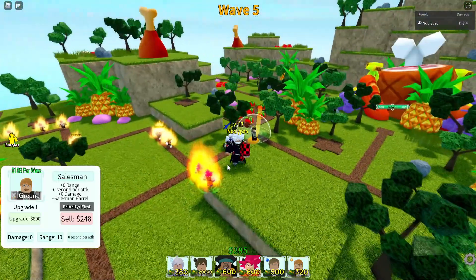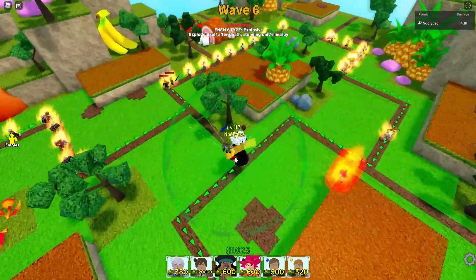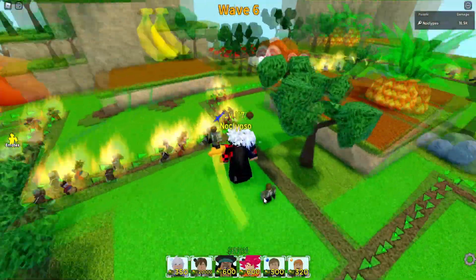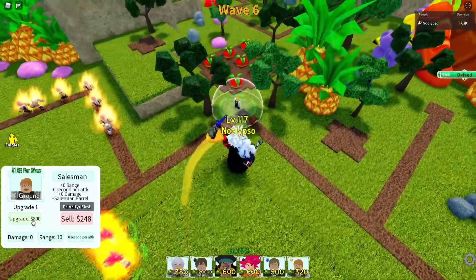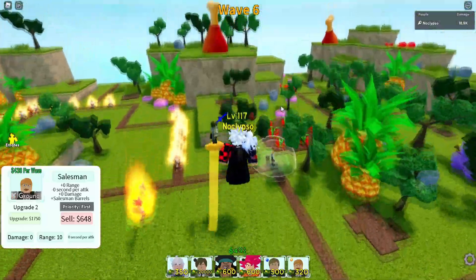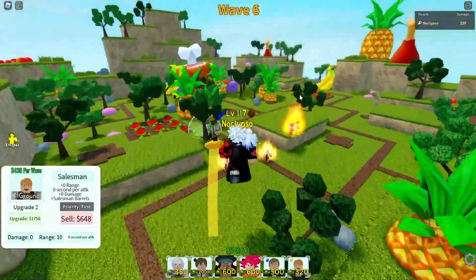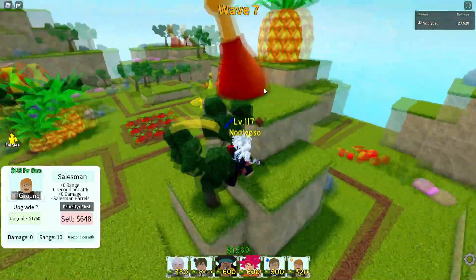As I'm placing down my Escanors, my main focus is to get at least 2 Gokus maxed out and then max out all my Light Yagamis. The thing with this setup is that Goku is super expensive and Light Yagami is super expensive. So I'm going to try to max out my Light Yagamis first before I max out all my Gokus, just to make sure I have all my Light Yagamis ready.